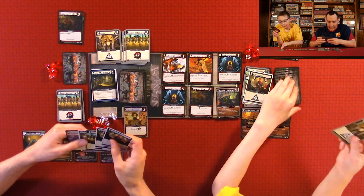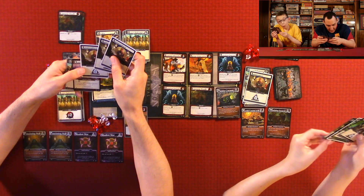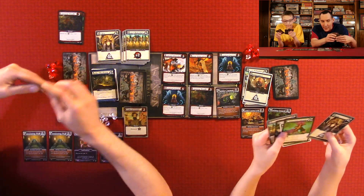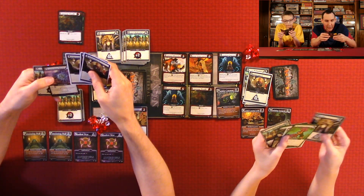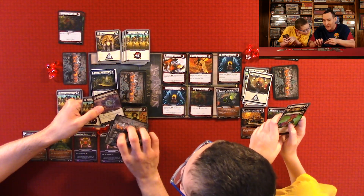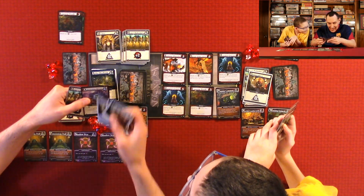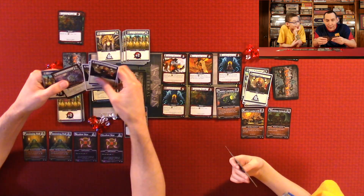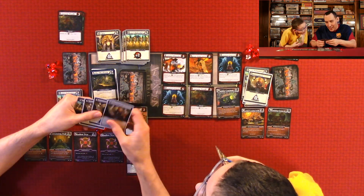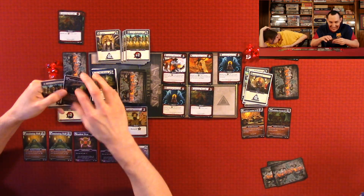My turn. I have five buying power. You may treat all Constructs as Mecha Constructs this turn. So I turn those into Mechas and I get two, four — four more buying power. Two, four, six, seven, eight, nine. Nine buying power — I'm buying that Plasma Cannon! That's been my whole game, trying to buy it. And I attack this with three. I gain two and draw a card.